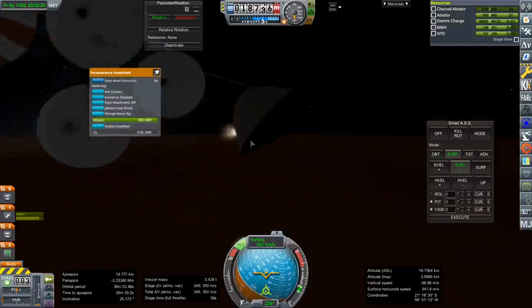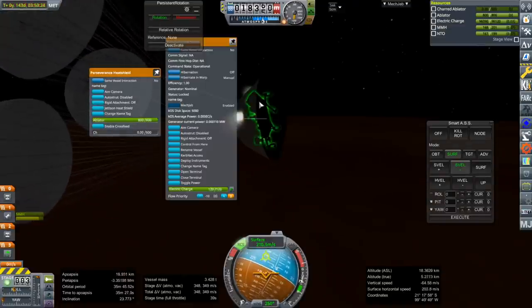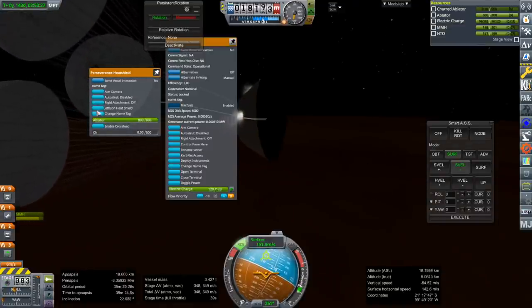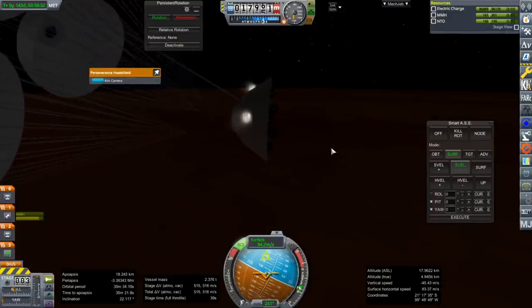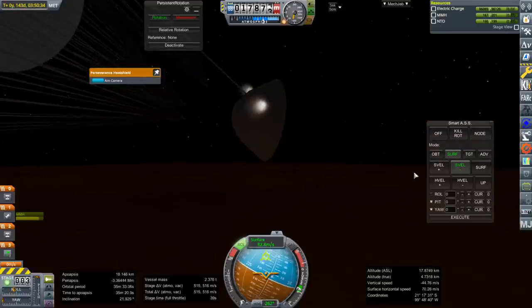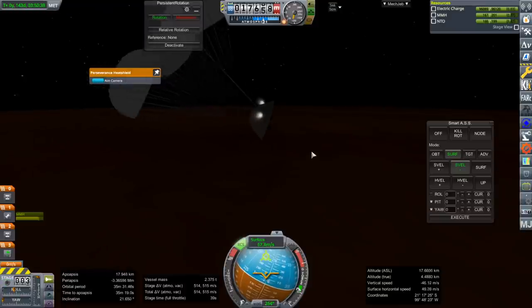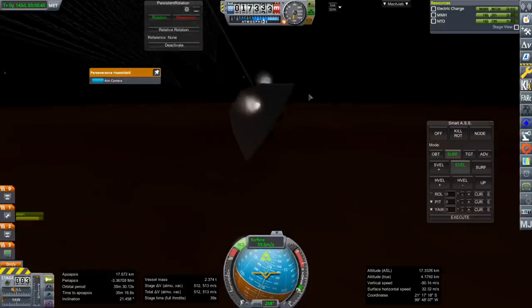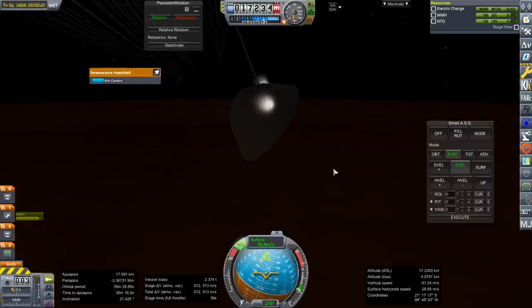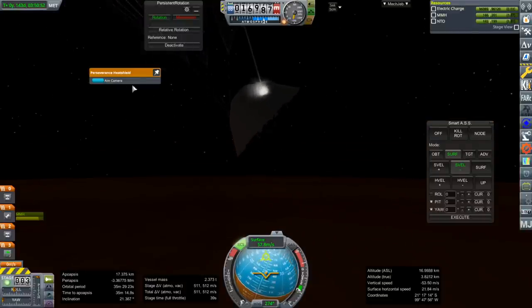Oh gosh, why? It's misconfigured. Gosh darn it. That's a problem — just the heat shield. It didn't actually bump us in the rear end, so that's rare. I think that's probably why we're tilting in one direction, because of the parachutes. I swear I copied the other parachutes, but apparently not. We have been brought to velocities that we ought to be brought to.